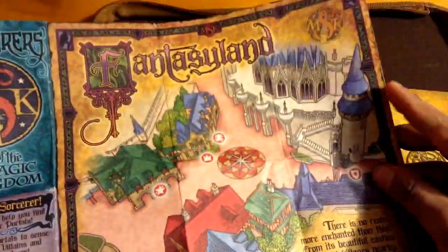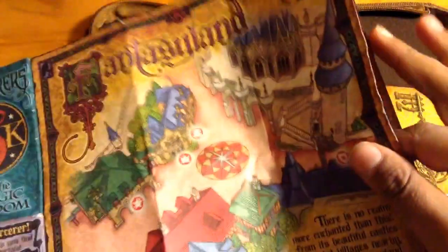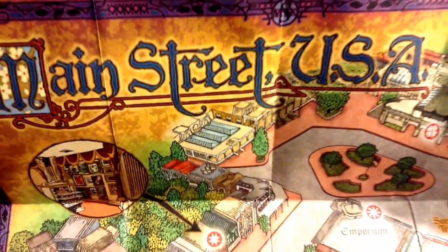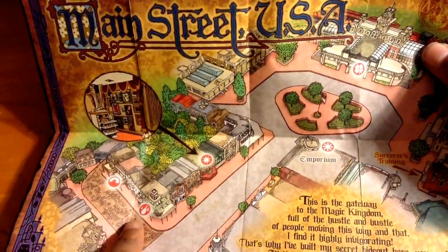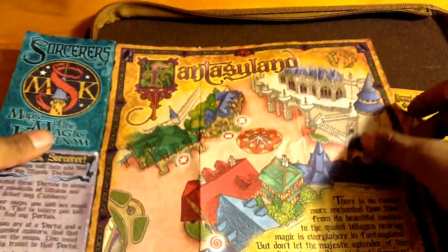There's also a spare map of the Magic Kingdom which I am bequeathing to you. Now, these maps will help you find all the mystic portals. I created these portals to sense the misdeeds of villains and defeat evildoers. On your map you will see magic symbols — this is where you will find my portals. When you are at a portal and a magic symbol appears,